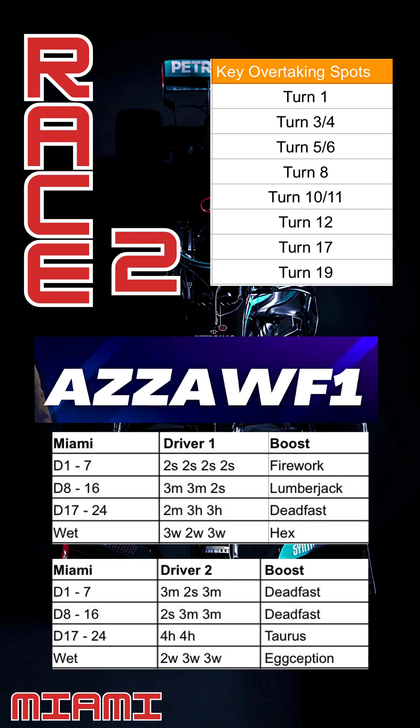The key overtaking opportunities at Miami are turns one and three, four, then down the straight into turns five, six, and eight. Turns 10 and 11, then turn 12, 17, and 19 all have the best overtaking opportunities. Make sure you check back to the circuit map image to bring these strategies to life — learn the track and where these turns are so when you're racing you can simply concentrate on where pushing is required. The strategies shown include driver one and driver two options with recommended tyres and boosts, plus a wet strategy given the slim chance of rain.